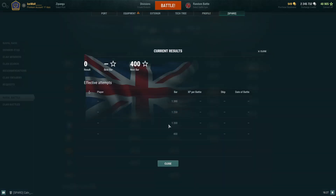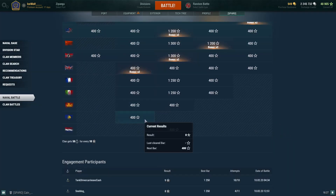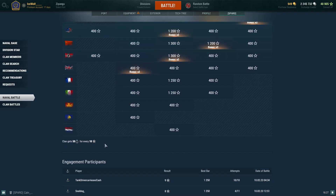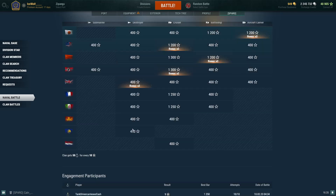You'll select your preferred ship. With this, you have base XP, there's damage, and then there's ribbon-based ones. You can check out how many stars you've gained and how many stars other clanmates have gained down here.